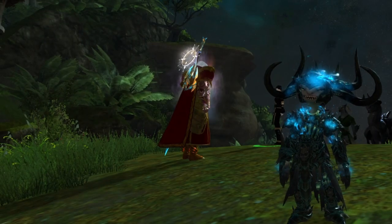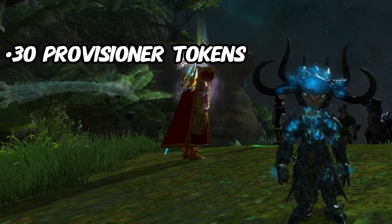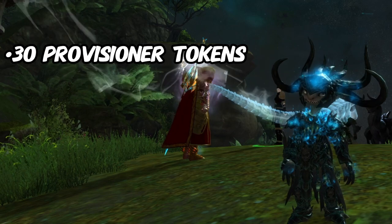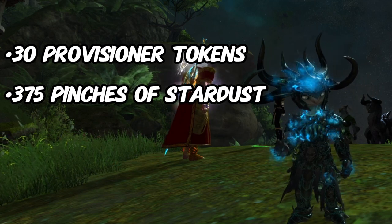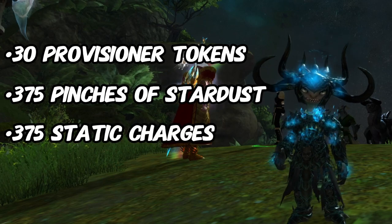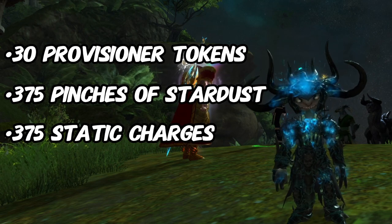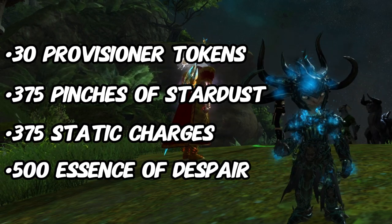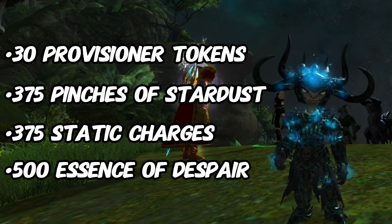The second set consists of 30 provisioner tokens, which are the trickiest currency in this set — I will provide more tips on how to get them as we progress through the video. You also need 375 pinches of stardust obtained by completing events in Amnitas, 375 static charges from events in Skywatch Archipelago, and 500 essences of despair earned by completing tier 1 rift events.